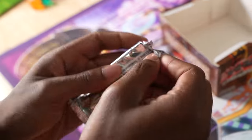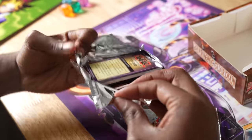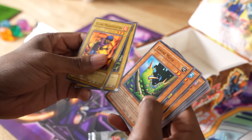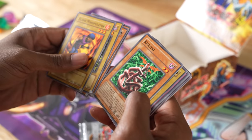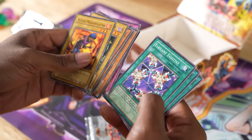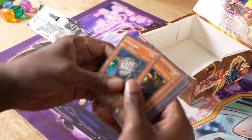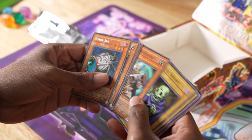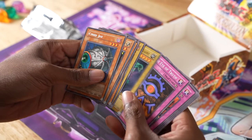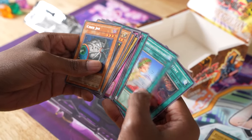As you guys know, we're opening two packs of Dark Beginning just to get more reprints. First pack — I love feeling these packs with lots of cards: Flame Manipulator, Grand Tiki Elder, Larva Moth, Cure Mermaid, Kissetai, Miskle Elf, Magic Drain, Attack and Receive, Gift of the Miskle Elf, Elegant Egotist, Mask of the Accursed, and Card of Safe Return. Pack two: Cyber Jar, Song of the Thunder, Blast Juggler, Sword Hunter, Skull Servant, Hitatsumi Giant, The Eye of Truth, Minor Goblin Official, Gravity Bind, Horn of the Unicorn, Chorus of Sanctuary, and Final Destiny — I got nothing.